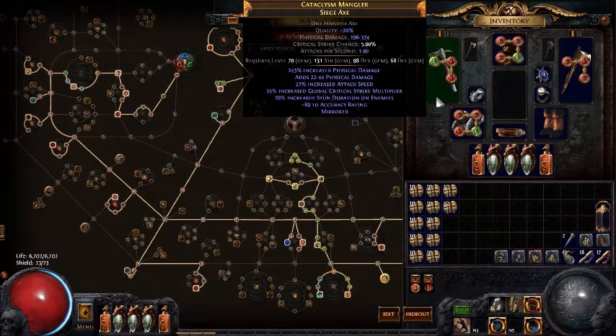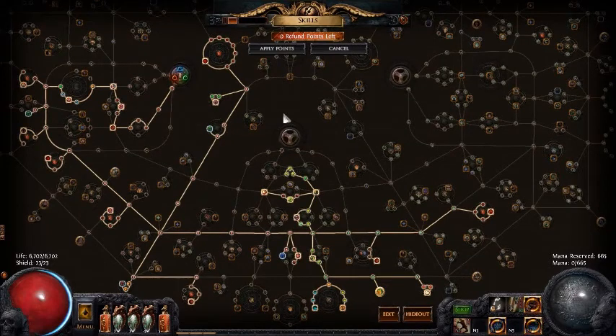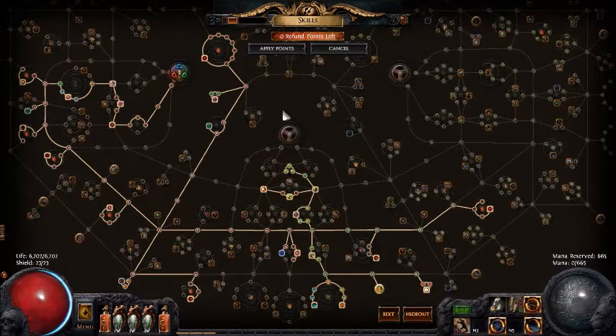The only thing that makes my axes really good for this build is that bigger hits very fast means more leech. Here's the strategy: one, leech is your main defense; two, life pool is your second defense; three, you have block; and four, attack speed — and yes, attack speed is defense with this build. If you've ever played Diablo 2, a smiter paladin with Dracul's Gloves, you'll understand where I got this build.